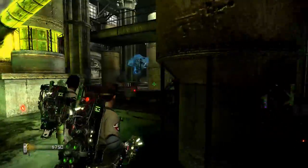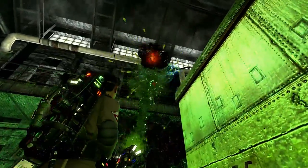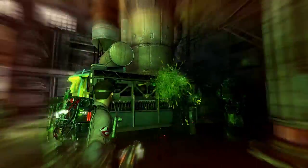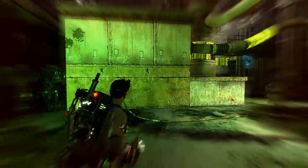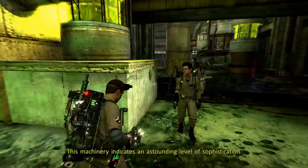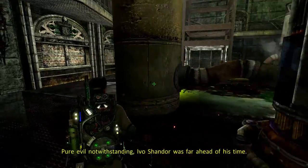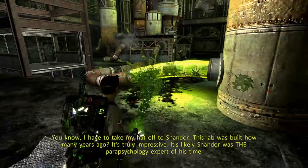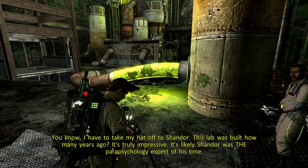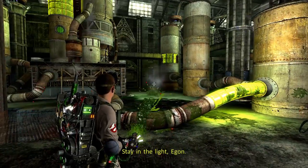This fight is not as annoying as the last one. Typically, if you have trouble finding these guys, just follow the AI. The AI indicates an astounding level of sophistication. Pure evil notwithstanding, Shandor was far ahead of his time. Do you know, I have to take my hat off to Shandor — this lab was built how many years ago? It's truly impressive. It's likely Shandor was the parapsychology expert of his time.